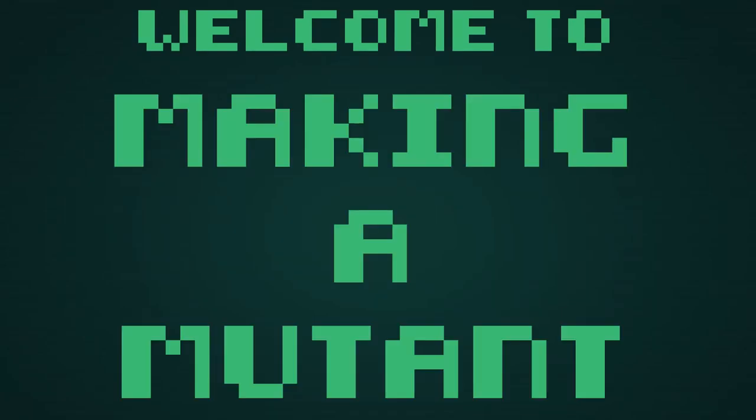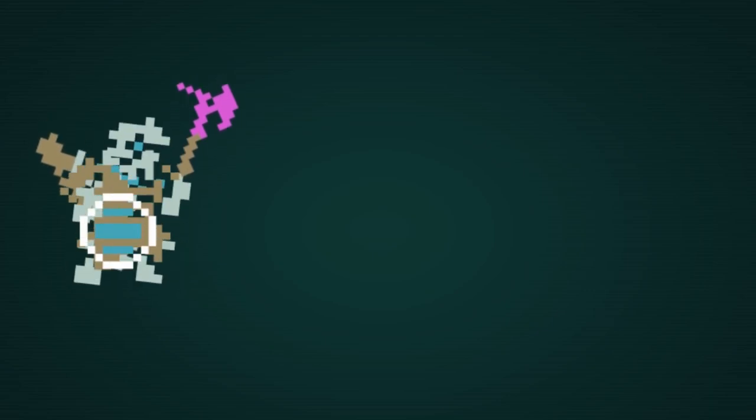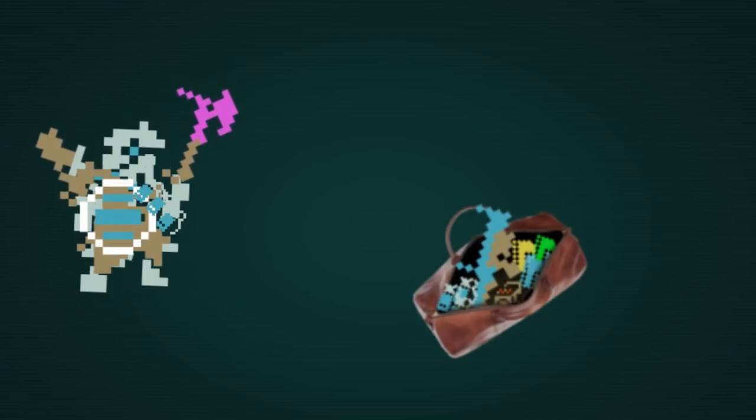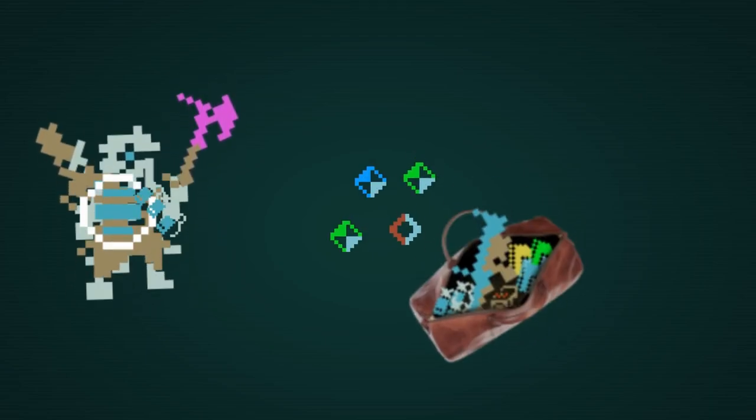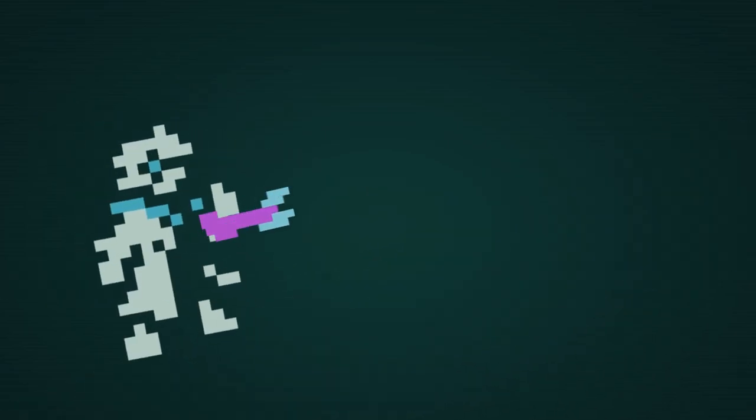So we've learned quite a bit, haven't we? We've learned about equipment and combat, learned some useful tools and habits, and even learned how to make some useful tools and equipment for combat. So let's say we complicate things — let's make a mutant.